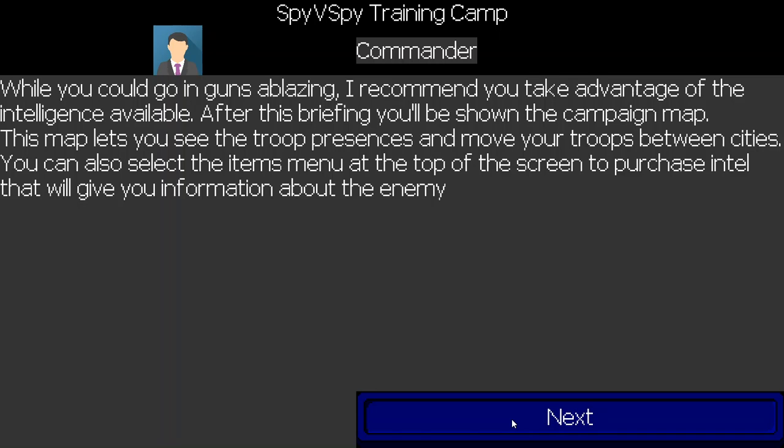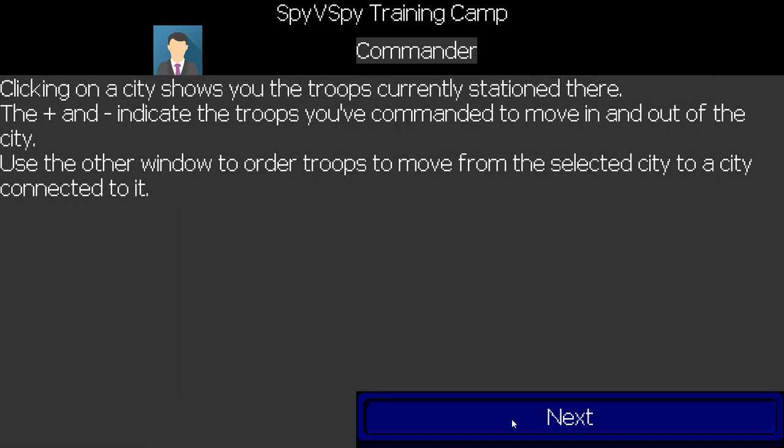This next screen is going to be probably the most complicated one. There are a lot of different ways I could go to make it more intuitive, but I wanted to get the core functionality in a way that could be manipulated, especially on a phone screen, and worry about making it more intuitive later.